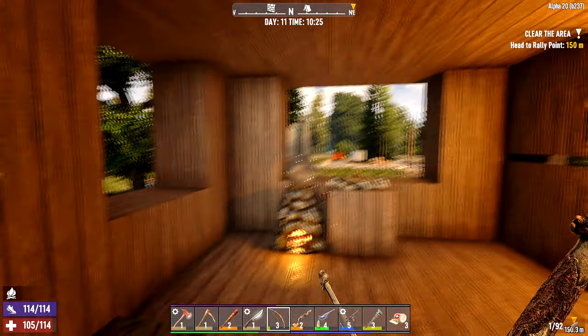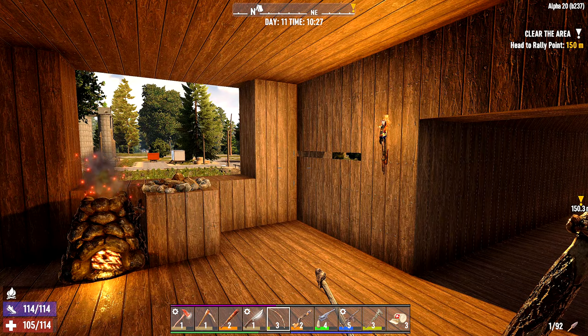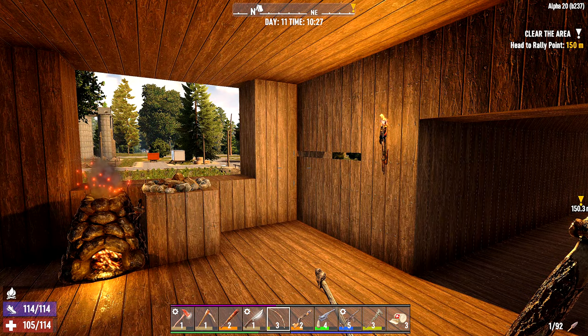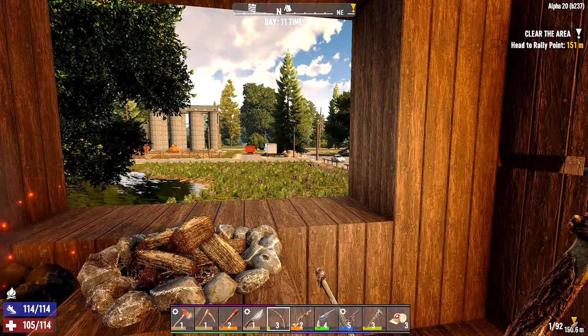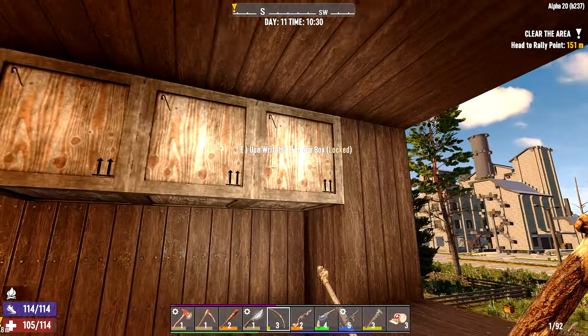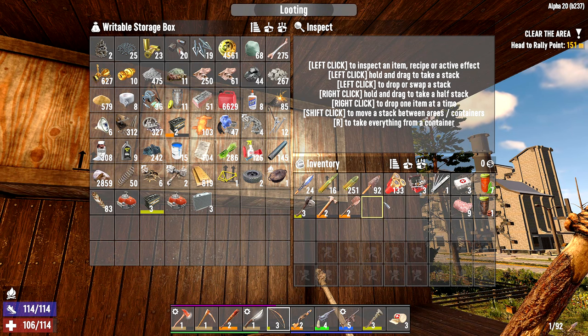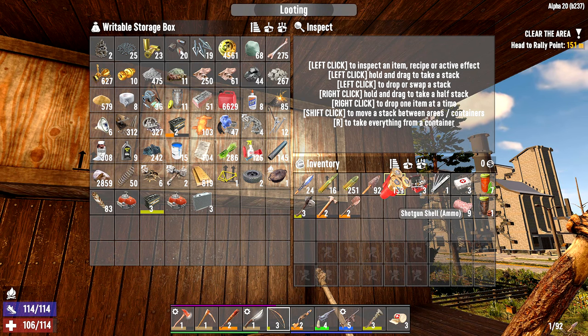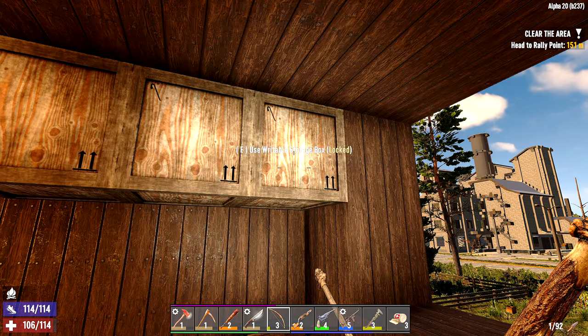Hello and welcome back to 7 Days to Die. My name is Spanch, welcome back to day 11 — it's the morning of. I've done a little bit of off-camera stuff just to pick up some basics like feathers and stuff like that, because I was running a little low on those. We've got a bit of feathers now. I've still got 92 arrows on me, but we're going to need more — we're always going to need more.